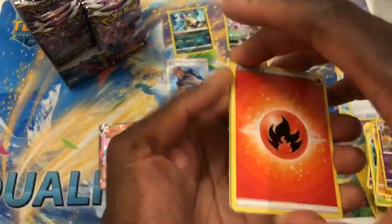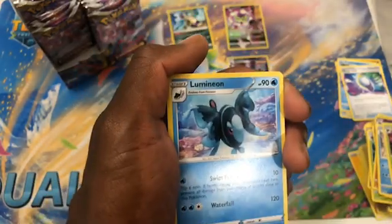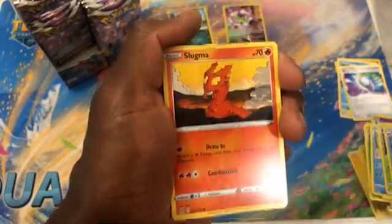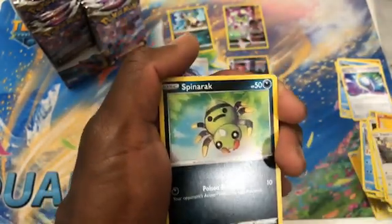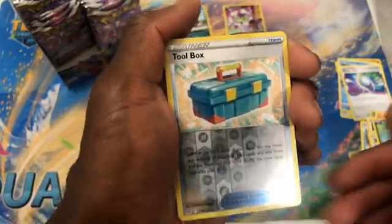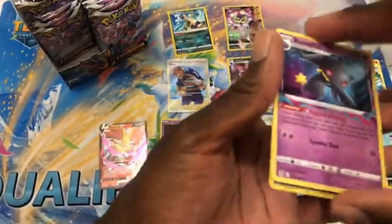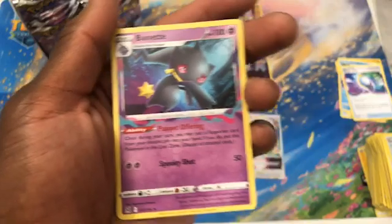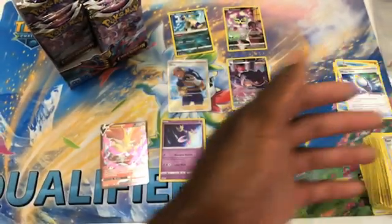I did a ghost stream earlier too. Pack thirteen: Fighting Energy, Swanna, Gloom — but we really did get the shiny, so that's good, at least one of us did. Minion, Lickitung, Slugma, Clefairy, Apon, Spinarak. Reverse Toolbox into Banette. I wish this Banette was the Gallery one. The Puppet Offering ability — you may put a Supporter Card from your discard pile into your hand; if you do, put this Pokemon in the Lost Zone. That's pretty good anywhere.